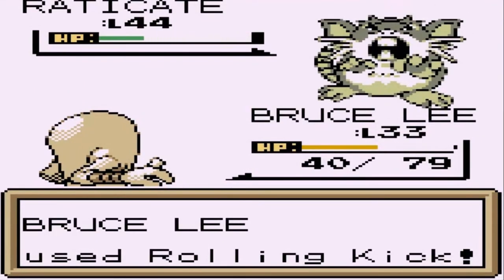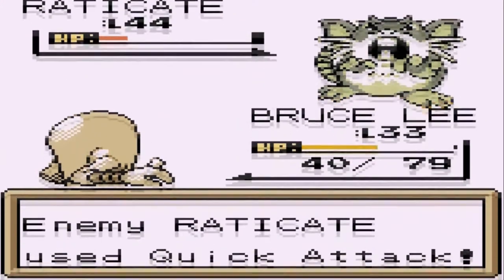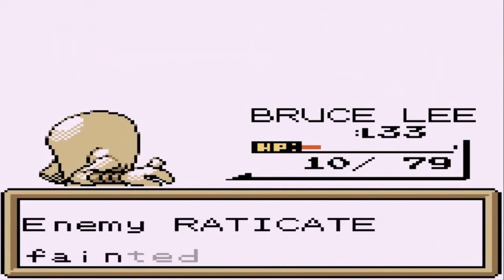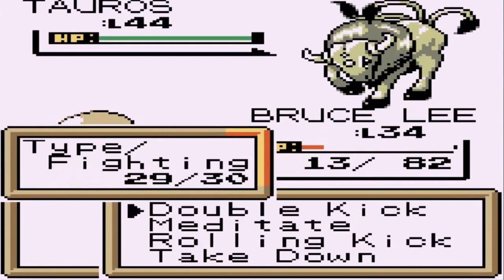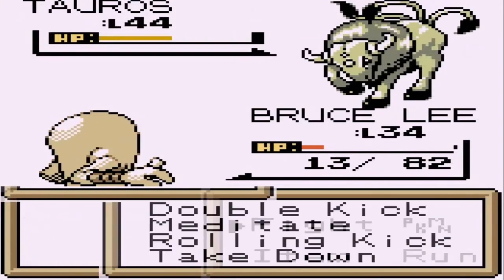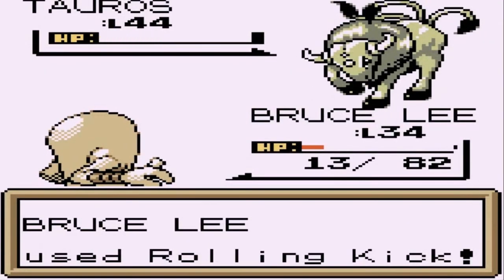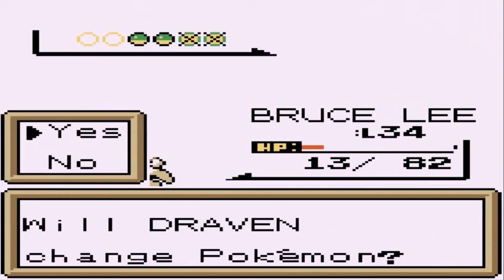Rolling kick nearly takes out Raticate, but here comes a quick attack that nearly takes my Pokemon out. Double kick for the win - Bruce Lee grows to level 34! He's coming out with a Tauros - good gravy. There's a leer attack. Another rolling kick does the trick - say goodbye to Tauros. He's coming out with another Raticate.